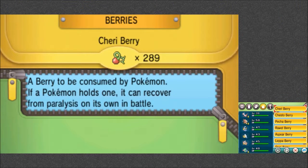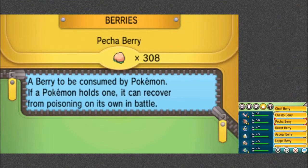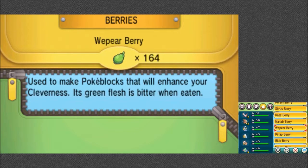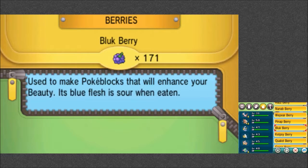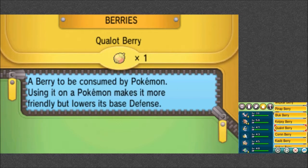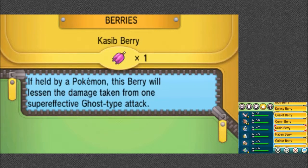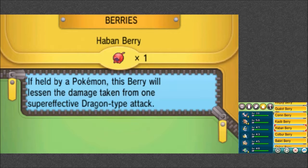See how much berries I got — I got 289 Cherry berries. Look at all these berries I've been farming. The new one: more friendly but lowers defense. Why would I do that? Ooh, Pokeblocks — Beauty. Passho berry — lessens damage from super effective Water attack. Disperse berry. Dragon attack. Dark attack. Dragon type. Steel. Hondew berry. Interesting.